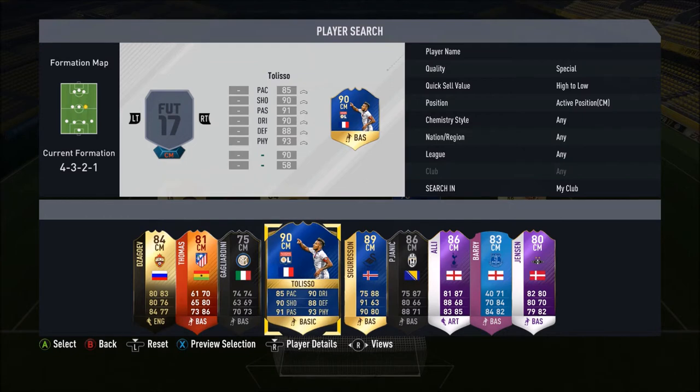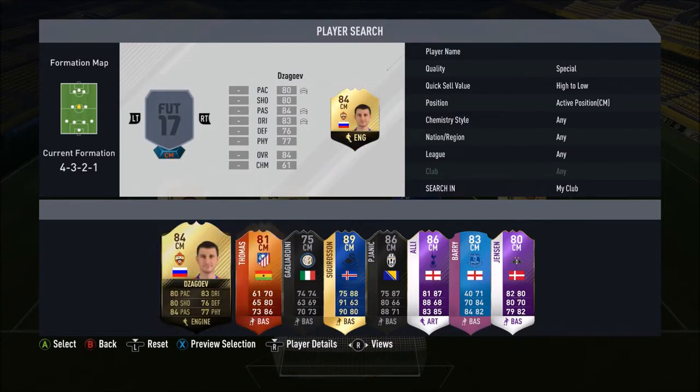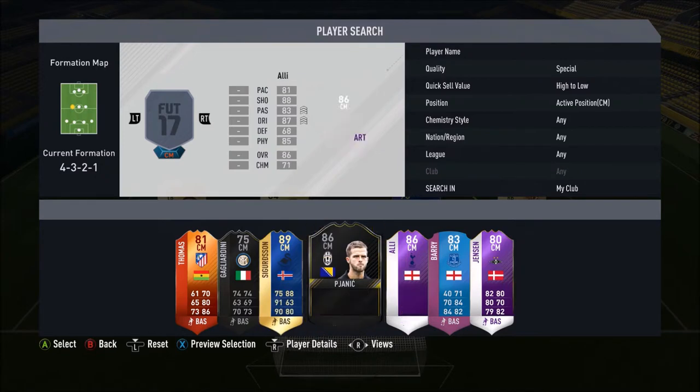We go special across the midfield — we go for the 90-rated Corentin Tolisso: 85 pace, 90 dribbling, 90 shooting, 88 defending, 91 passing and 93 physical. This guy is fantastic — 500k he cost at the point I packed him in an untradeable SBC pack. Middle centre we go for Zagowev: 80 pace, 83 dribbling, 80 shooting, 76 defending, 84 passing and 77 physical. He's there for chemistry, but doesn't look too bad.